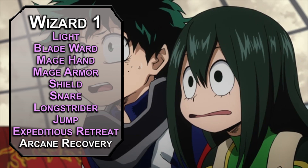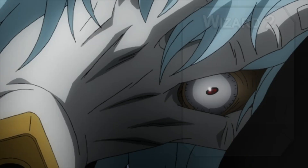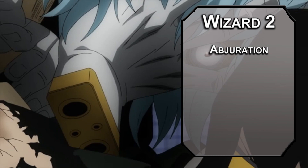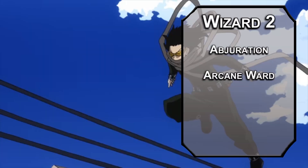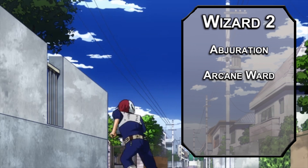Second level wizards choose an arcane tradition, and abjuration wizards are really good at protecting their friends thanks to Arcane Ward. When you cast an abjuration spell of first level or higher, you create a shield that absorbs damage equal to double your wizard level plus your intelligence modifier — so you can make a shield when you cast Shield, to shield you while you shield.